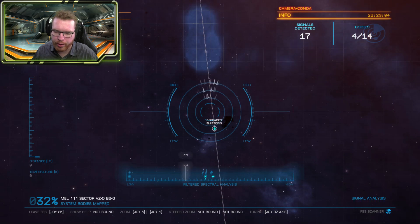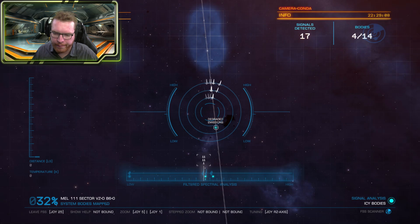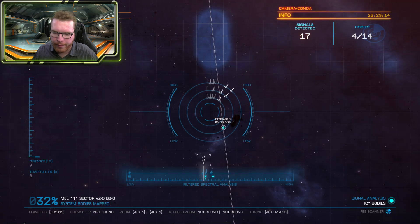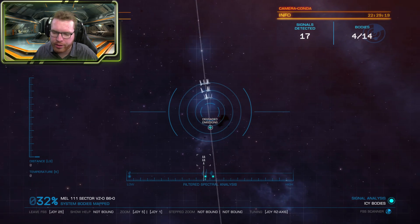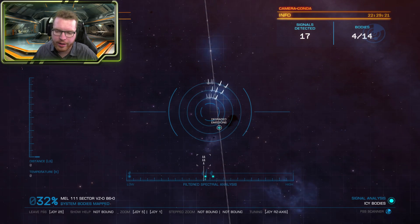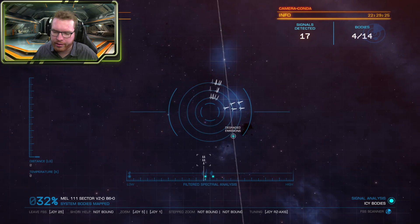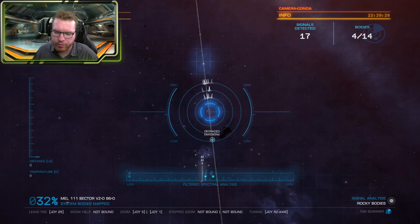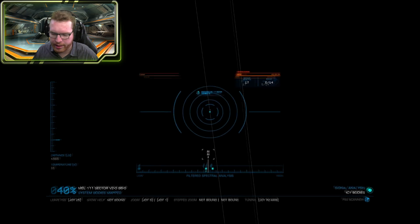Let's try one more example. Here I've tuned in on an ice body with multiple signals present. The one that fits the signal I tuned into is shown in white, while the others are in grey. So I now know that if I follow this signal and tune it correctly, I should find an ice body — and indeed I did.